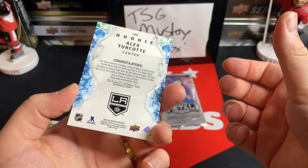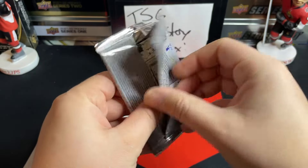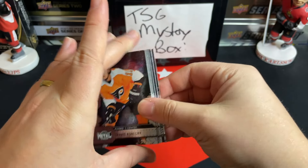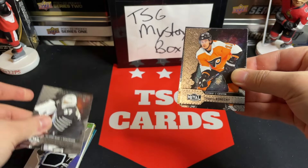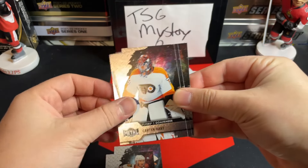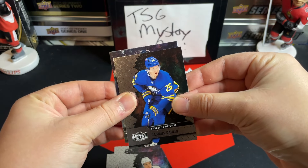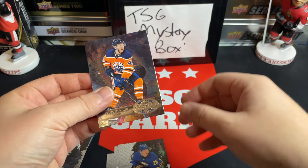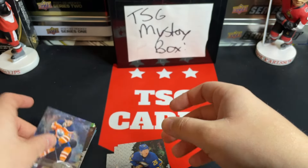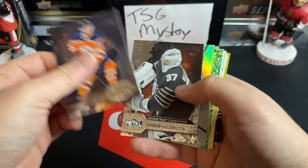Final pack — Skybox 2020/21. Looking for a nice autograph or something. We've got a retro Connor Hellebuyck All-Stars, Travis Konecny, Jonathan Taves, Carter Hart, J.G. Pageau, Rasmus Dahlin — is that Oilers? Tyler Benson, Tyler Benson retro rookie. So there we go — that wraps up this week.